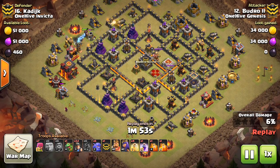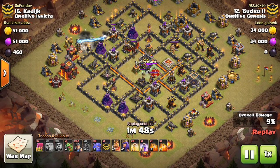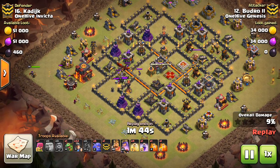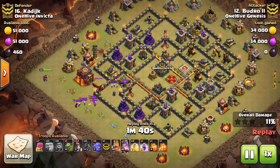Once again, a CC lure — because it's not a lava hound, we know that. Hogs come in; they're a great way to lure the CC. It also gets a giant bomb triggered and out comes the CC. The queen is going to deal with it with a poison spell. That's always a good option for a cheap CC kill.